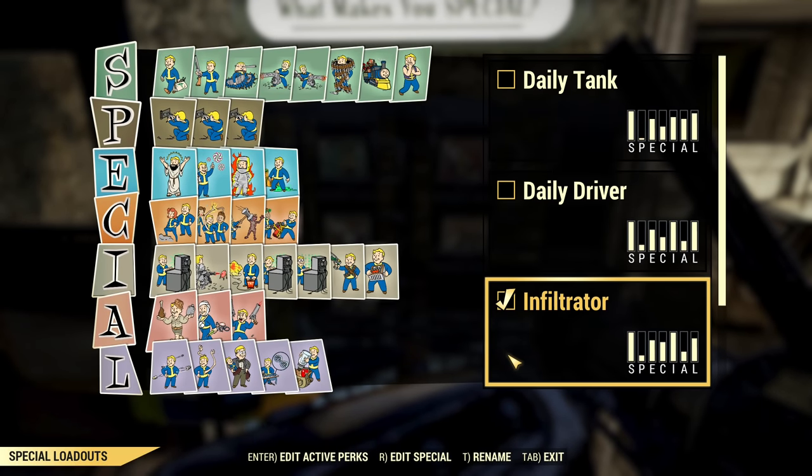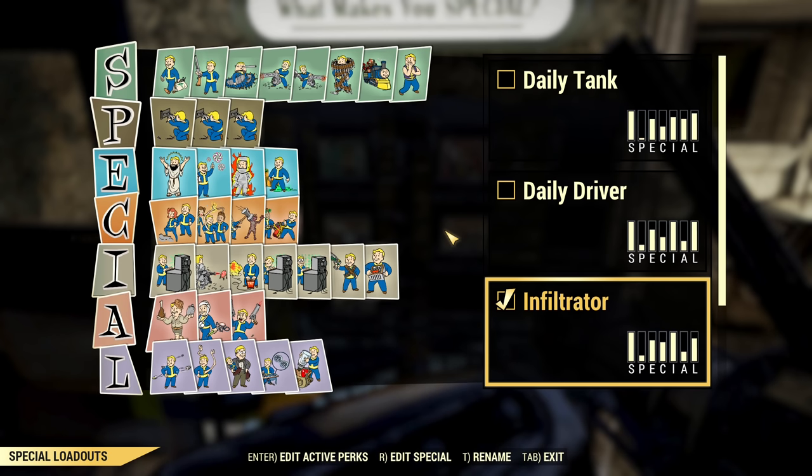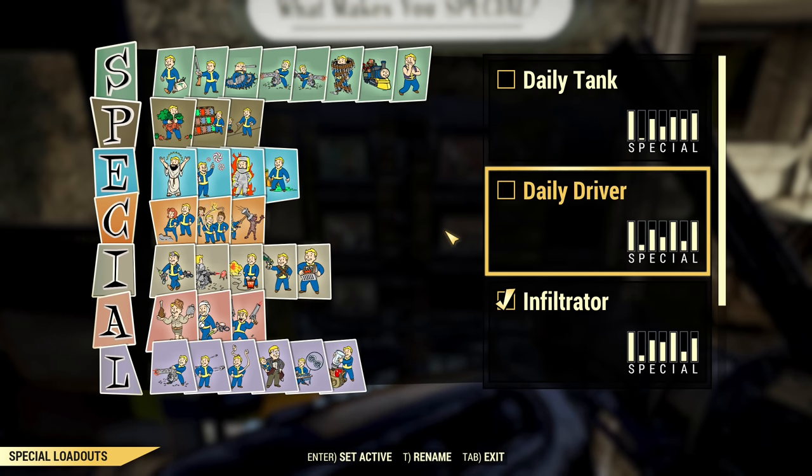The main difference with the Infiltrator loadout is it doubles as a team focus build, with higher Charisma and Friendly Fire for healing. A quick note — exception to the rule here — Friendly Fire works on friendly NPCs, but only with Molotovs. The card says something different, but you can toss Molotovs on friendly NPCs to heal them.